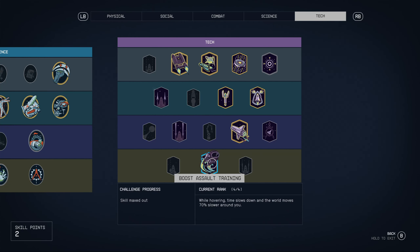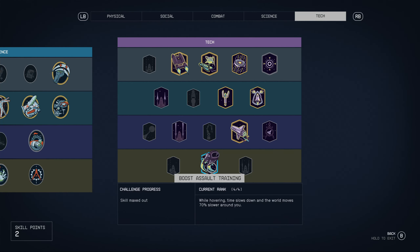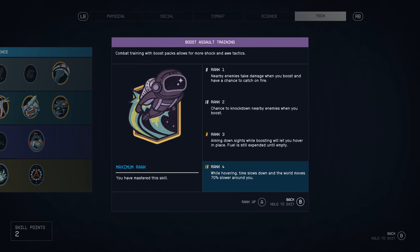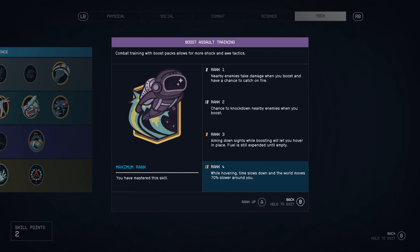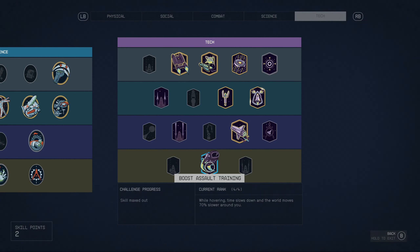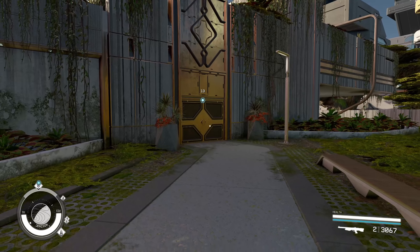Further down the tree you've also got boost assault training. You can't get to it until you unlock level four in boost pack training — I think it's level two and two. I've leveled boost assault training all the way up mainly because at rank four, whilst hovering and aiming down your weapon, you can slow time by 70% around you. That's a massive benefit — definitely one to put all your skill points into early on.